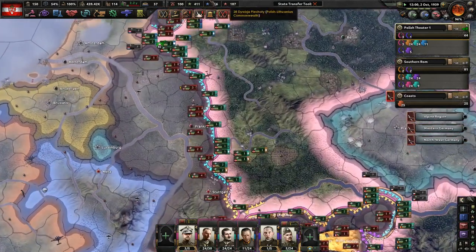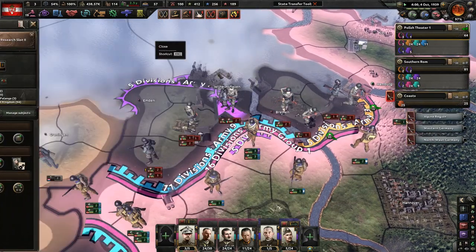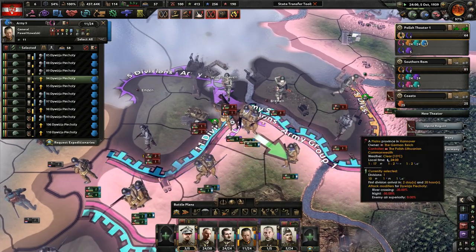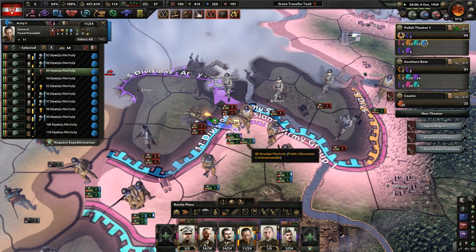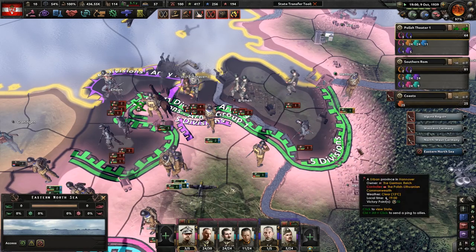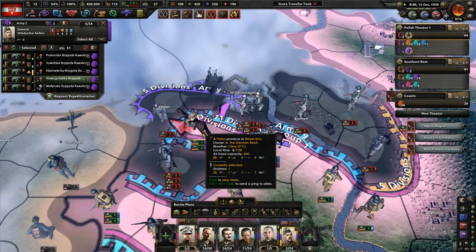We did do an encirclement - very good. Italy has called Russia in against us. Seems like people are going to have to die now. They're pushing us out for some reason. Send these guys this way, then get to Emden when you smash these little buggers out - they have free reign to come right here, doesn't make sense why they're not.